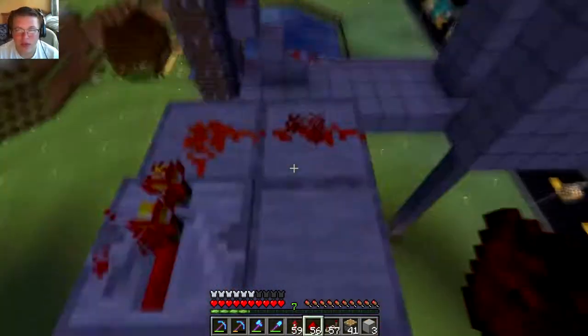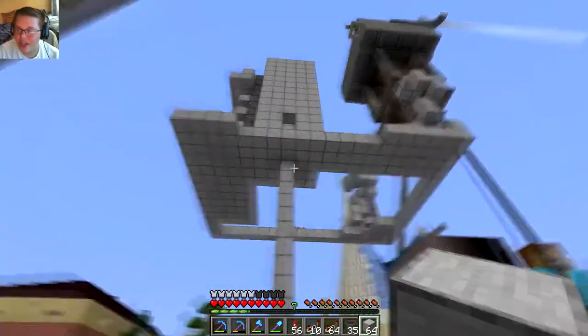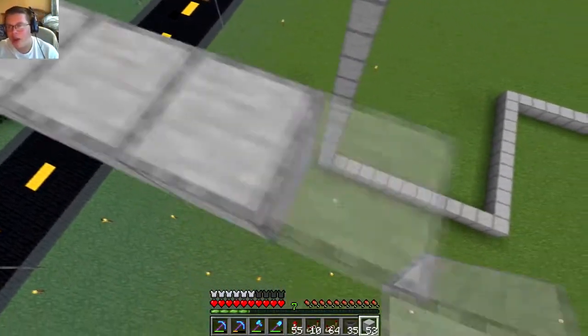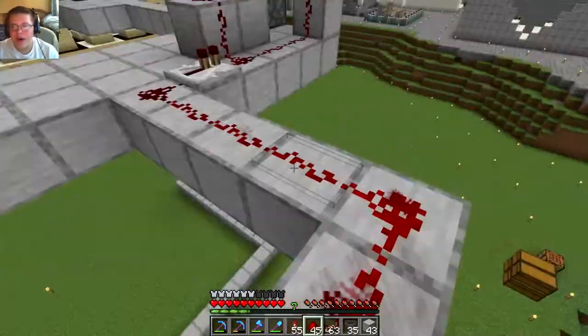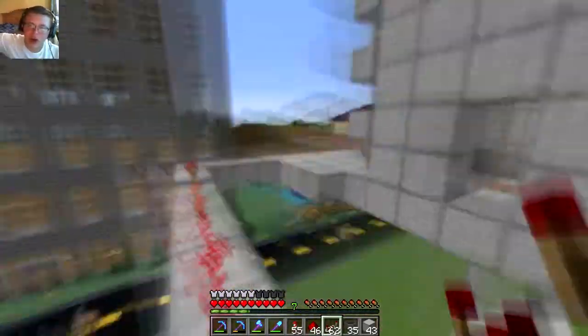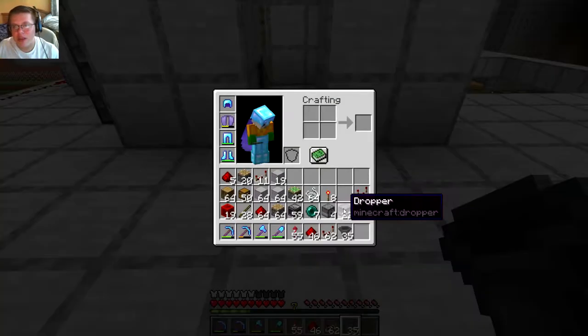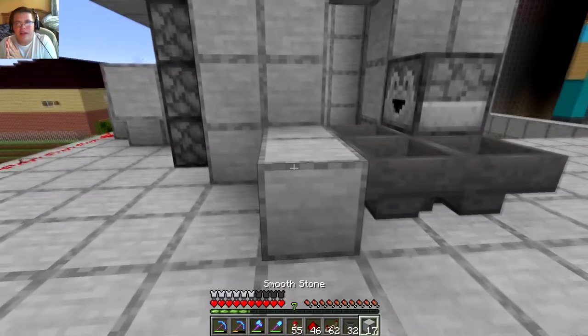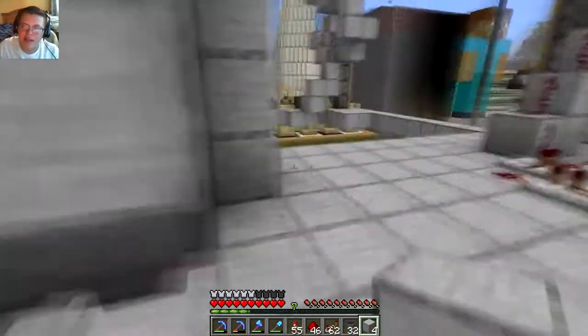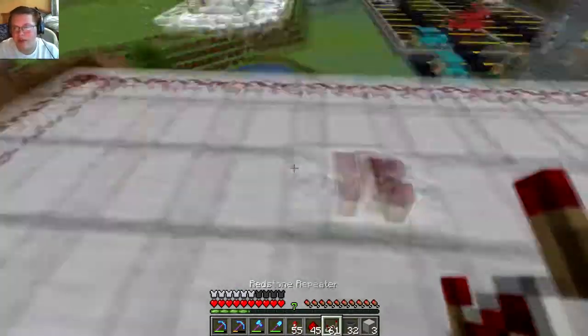Here you can see me doing some basic redstone just to get these pistons to work — this redstone is going to be completely changed later. You can start seeing the framework of the farm: the place where we plant, all the pistons set up to push, and the hoppers. What needs to happen is the double piston extender pushes the wood first, and then the other two pistons push. If the other two push first, the wood gets smashed into the piston and it won't work. Timing on the second and third piston pushers needs to be slightly delayed.